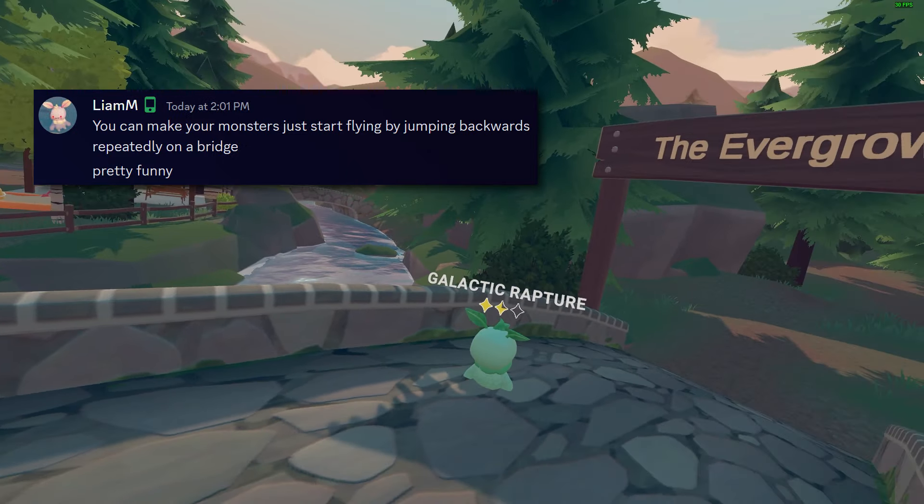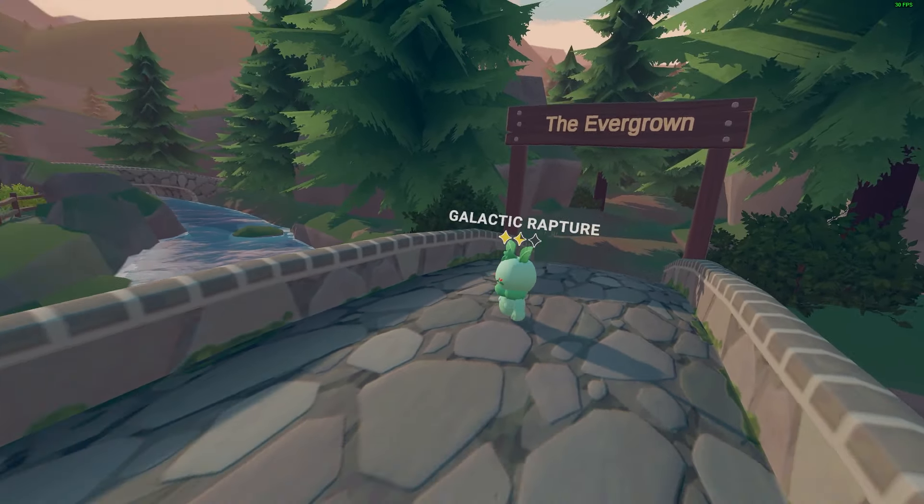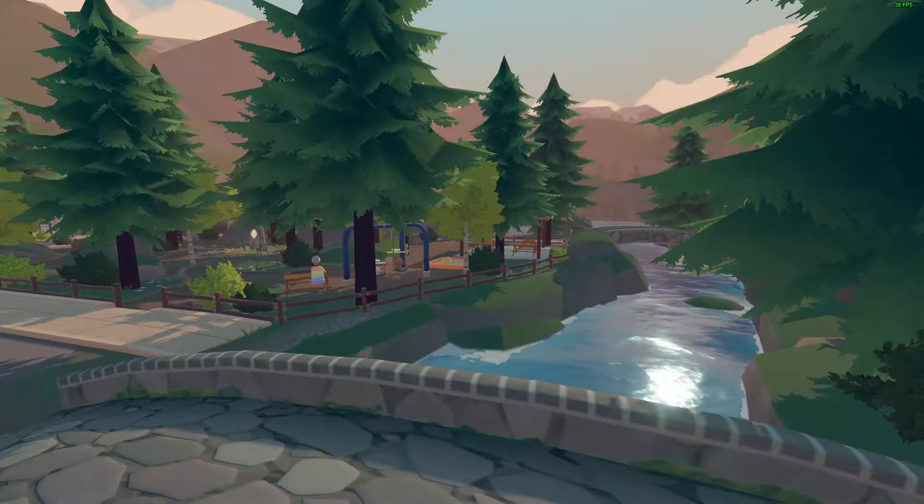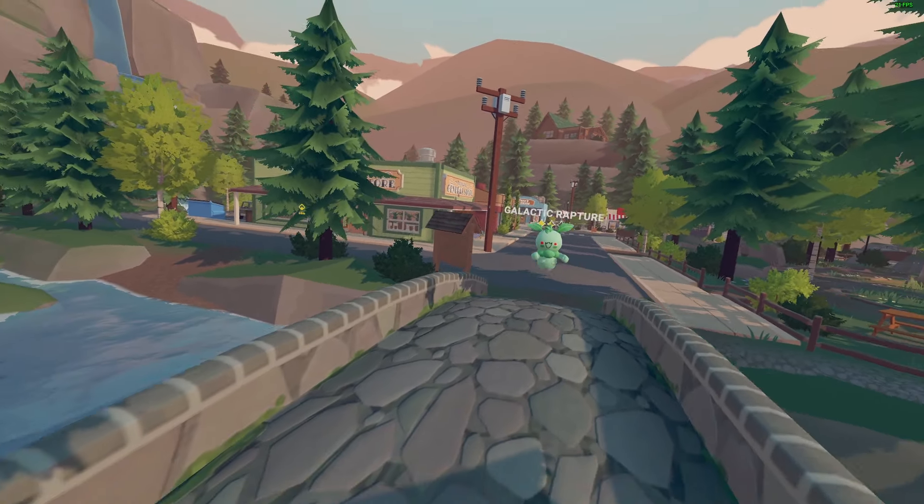For bug number seven, you can make your monster just start flying and doing some pretty goofy things with this bridge. All you really gotta do is just spam jump, and then he kind of stops midair every once in a while.